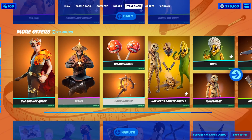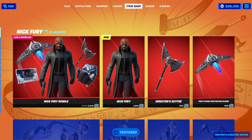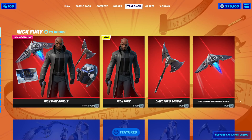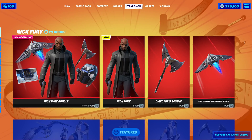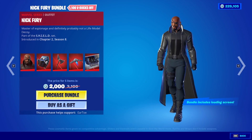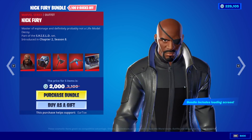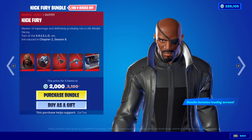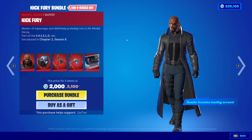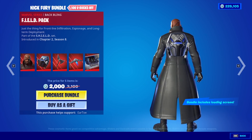Oh good, they kept Turns in Autumn Queen, thank god. Nick Fury Bundle, 1,100 V-Bucks off. Wow, he looks mad. Nick Fury is now in the game. I like the jacket, it's very nice, look at that. They really got Samuel L. Jackson down really well here. I like it. His back bling is the field pack. It's okay.